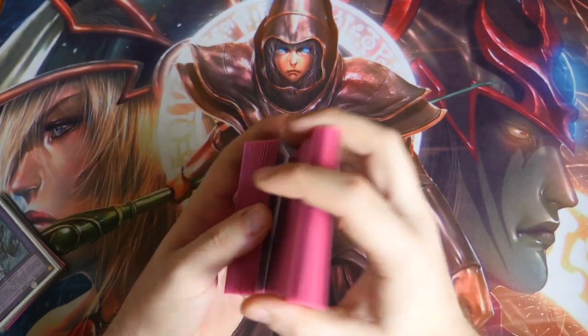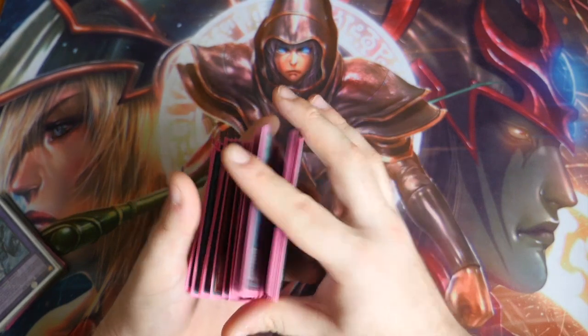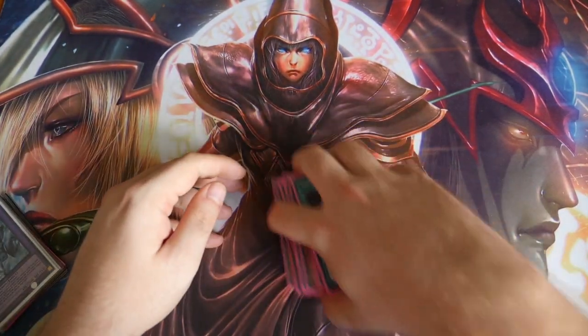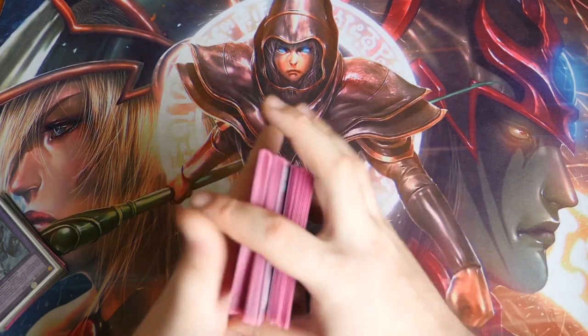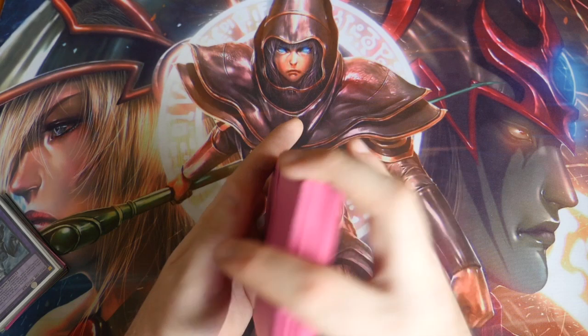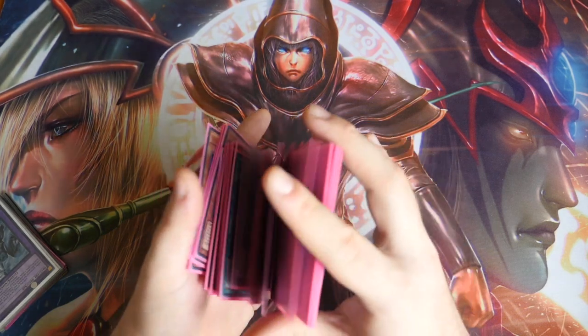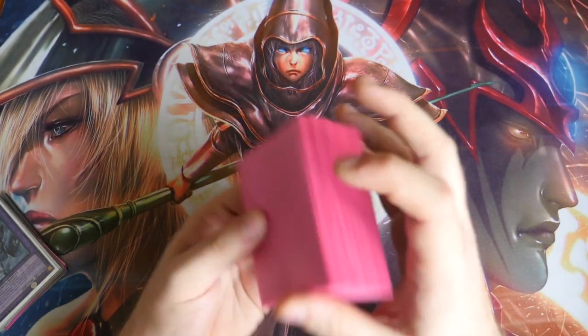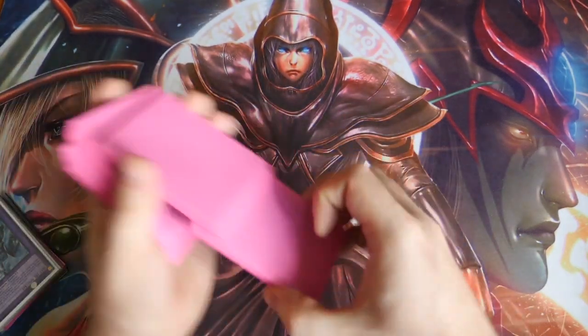What's up YouTube, Daryl here from Zoverall Games, bringing you a test turn video for the Invoked Wind Witch deck profile that I did for you guys the other day. We're going to have standard three test turns going first and three test turns going second. The goals are to get an Invoked Mech Bar or an indestructible Crystal Wing — going first more defensive, going second more aggressive.